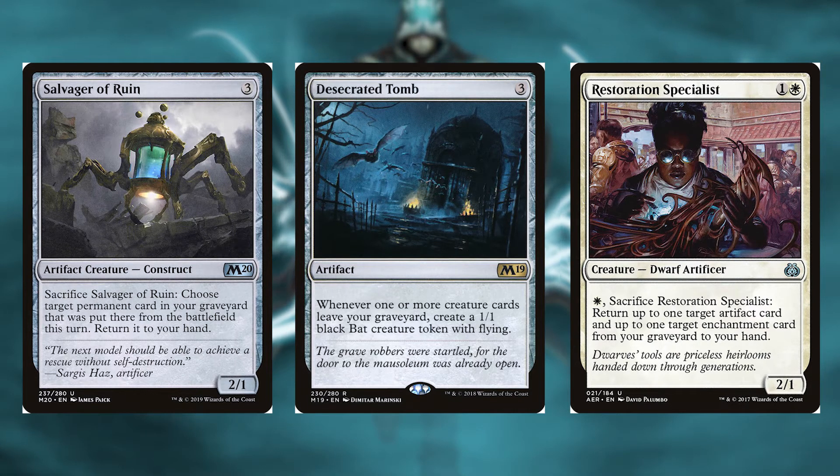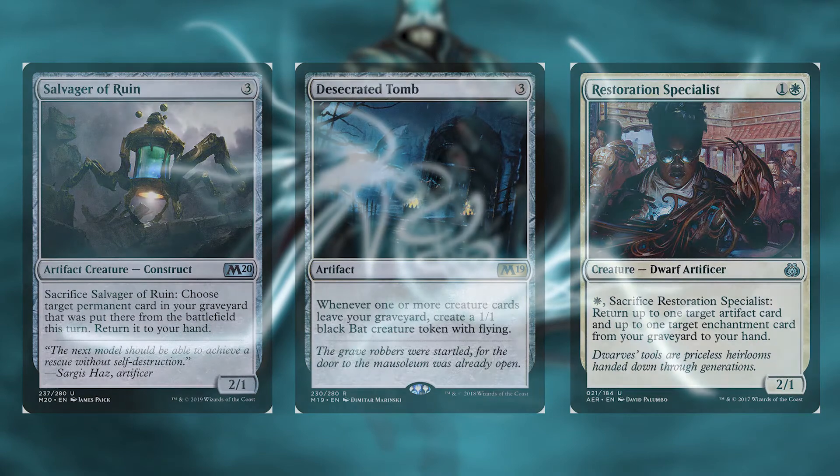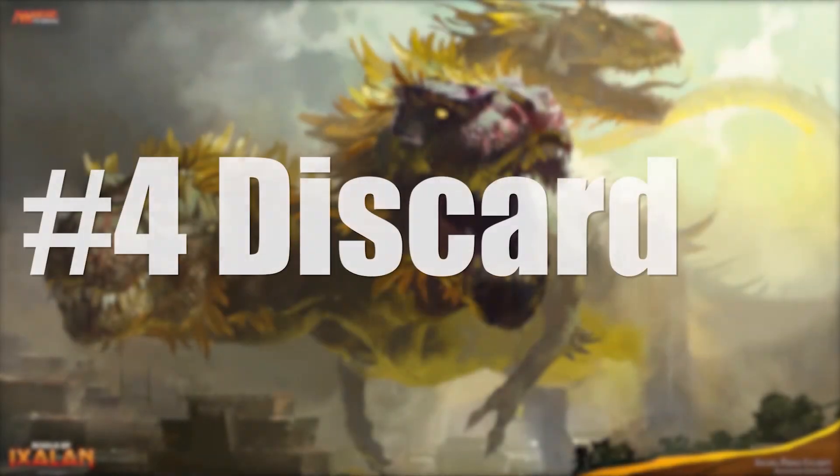Next in grave interaction is Restoration Specialist for one colorless and a white — it's a 2/1 dwarf artificer. Pay a white, sacrifice Restoration Specialist: return up to one target artifact card and up to one target enchantment card from your graveyard to your hand.